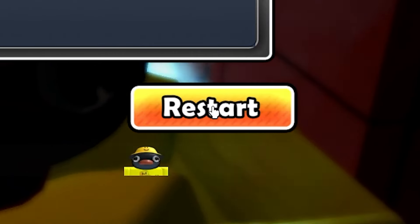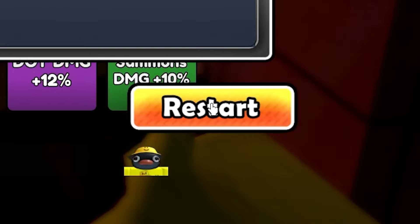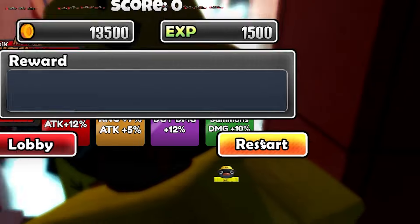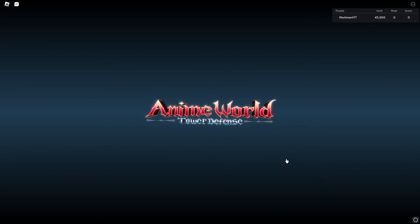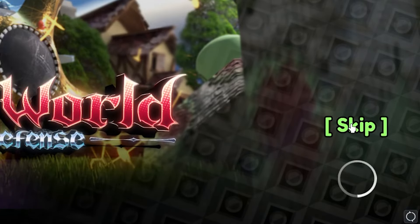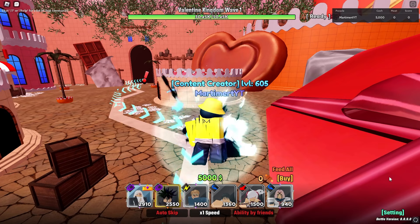When you lose, you need to spam restart as soon as you see it. Keep spamming — not mad clicking, but click, click, click — and keep doing that even when the screen closes to the loading screen. After a few seconds, move over to the right where skip is and keep spamming skip.